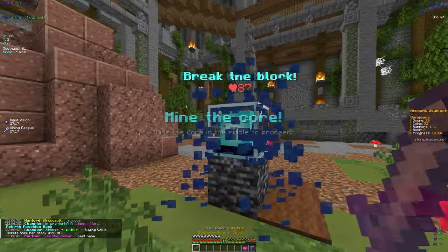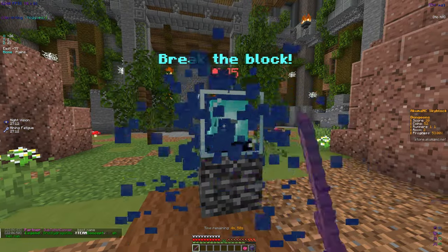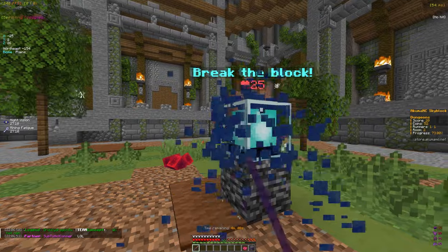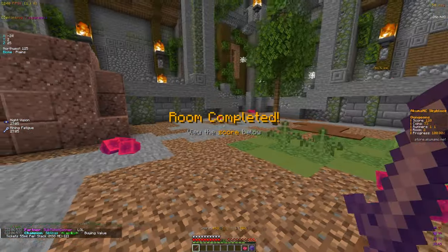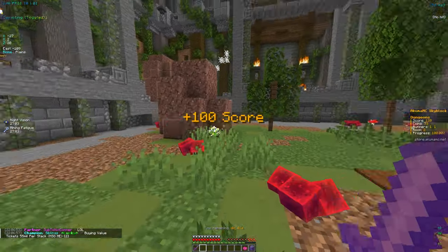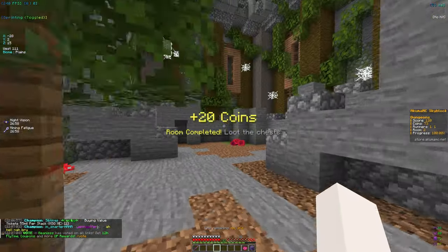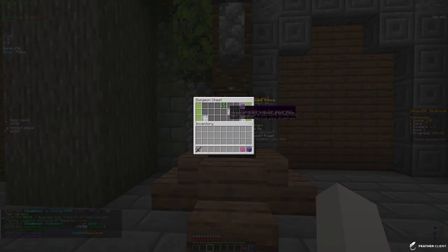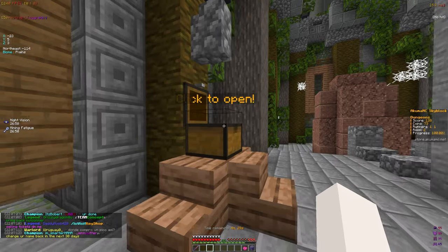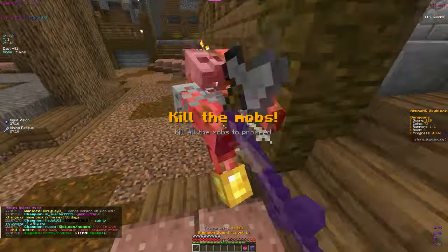The next room is 'mine the core.' We don't have a pickaxe so we just hold left click on it - pretty simple honestly to complete this. These dungeons I think can be pretty good as you keep leveling them up and getting to a higher tier. Room complete - 100 score, 20 coins. Let's find the chest and loot it. We haven't even needed to use our power-up yet, so the starter rooms are not that hard.